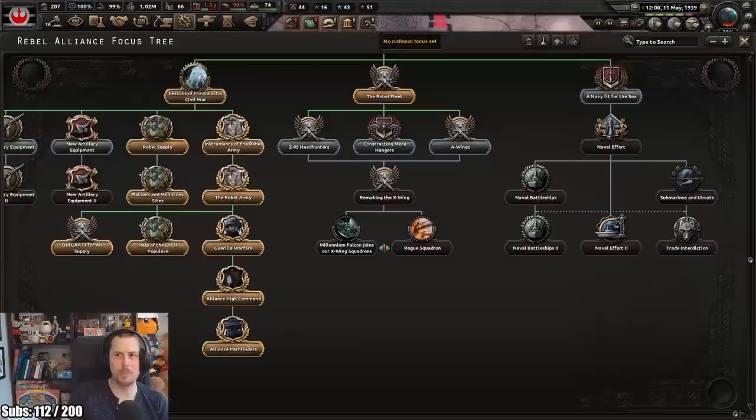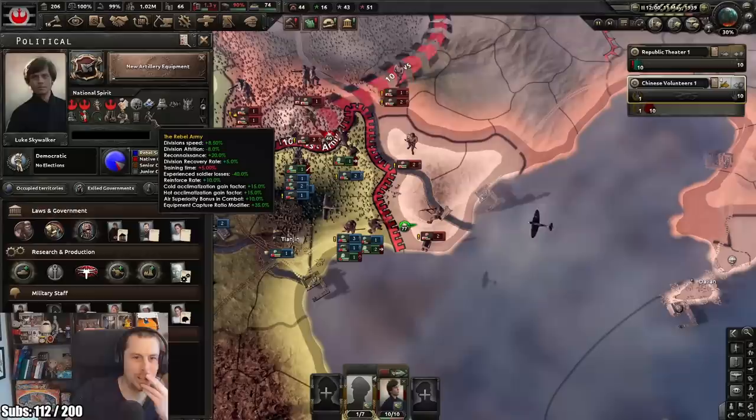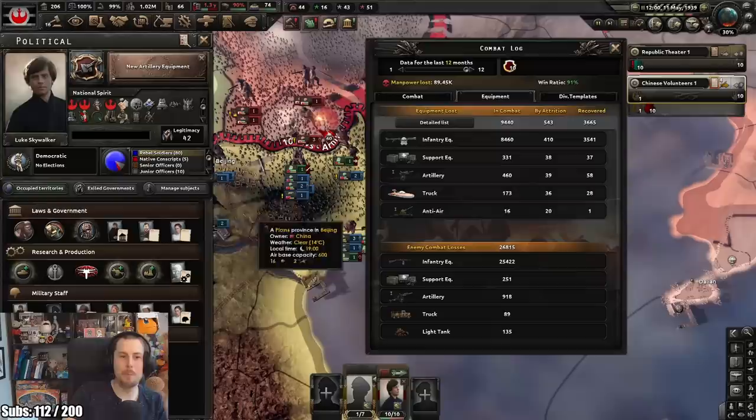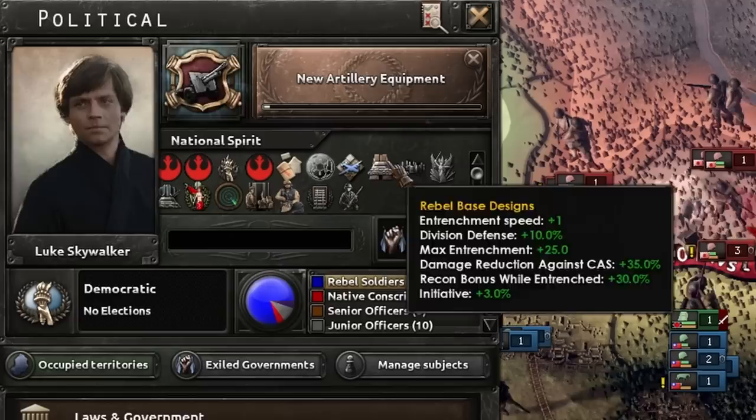Now I've done all of this - this is just... I'm gonna have to take a look at my bonuses. We've got rebel supply logistics, we've got the rebel army. Look at the equipment capture radio modifier - that's why I'm capturing so much, because of that stat. That's bonkers. New Yavin base - look at that. Auxiliary systems, veterans of the Spanish War, turbo laser batteries, static AA, future utopia of Africa, Luke Skywalker's Command. There are so many buffs for this.